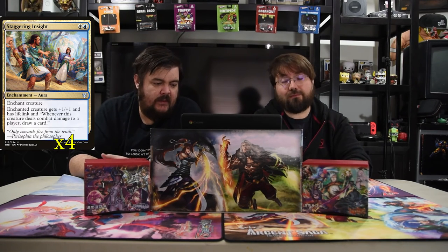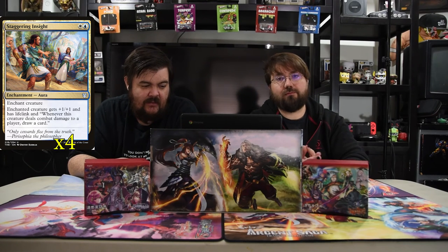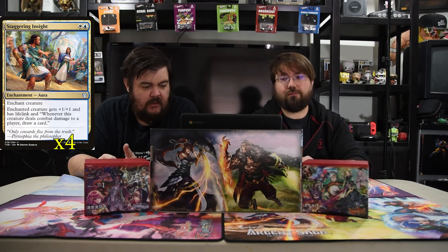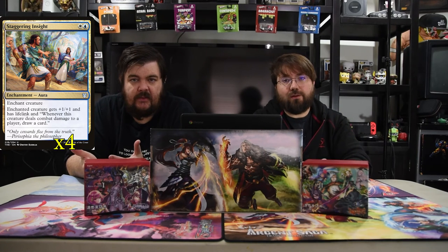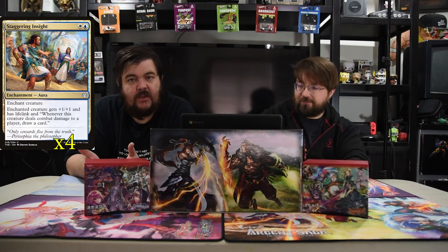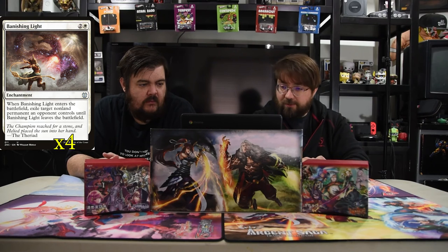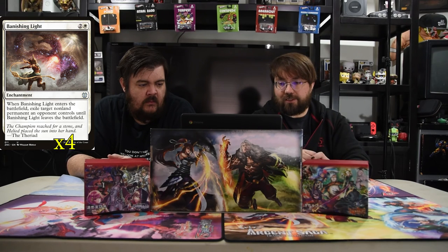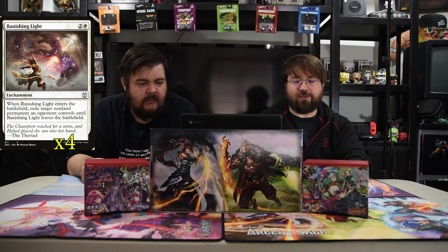Staggering Insight is a blue and white enchantment aura. Enchanted creature gets plus one plus one and has lifelink, and whenever this creature deals combat damage to a player, draw a card. So again, we're doing extra card draw for aggro — remember Curious Obsession? That's a great card — and this is pretty much that. Banishing Light of course is two white and an enchantment: enters the battlefield, exile target non-land permanent an opponent controls until it leaves the battlefield. This just gets whatever you need out of the way.